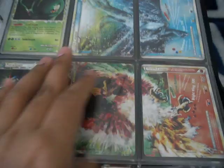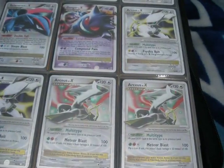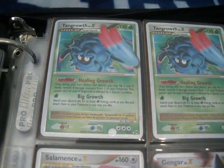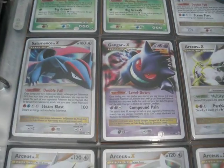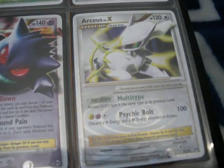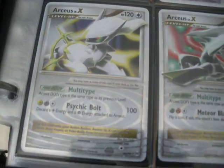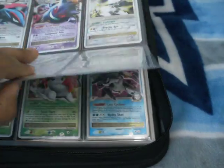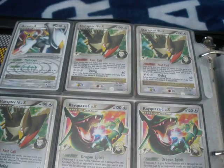These Legends I'm not quite sure about - I might trade, I might not. Here we have the Level X's. Just be sure that if I have doubles of something, like these Tangrowths, it's for trade. But if I don't have doubles, it's not for trade - like this Gengar. Let's quickly run through them. You can see I have quite a bit - a lot of doubles so I can do a lot of trading here.